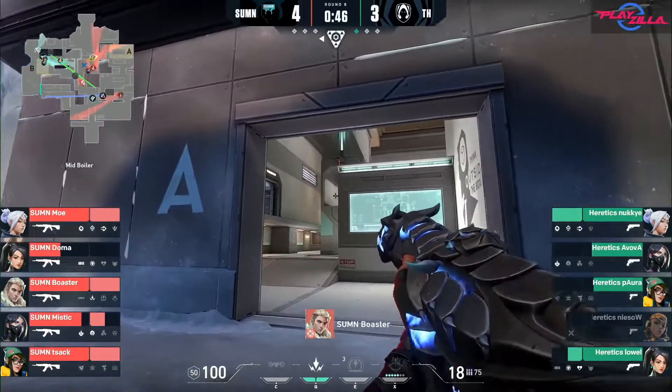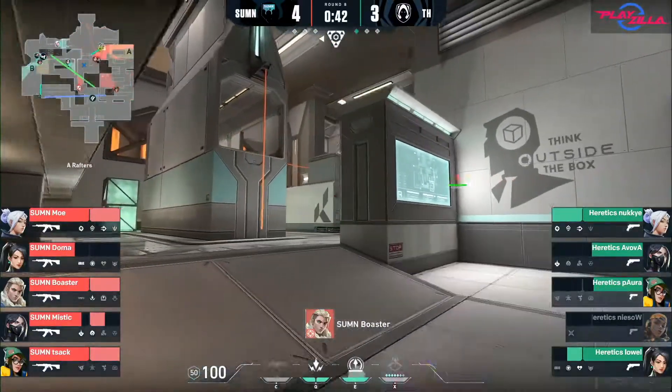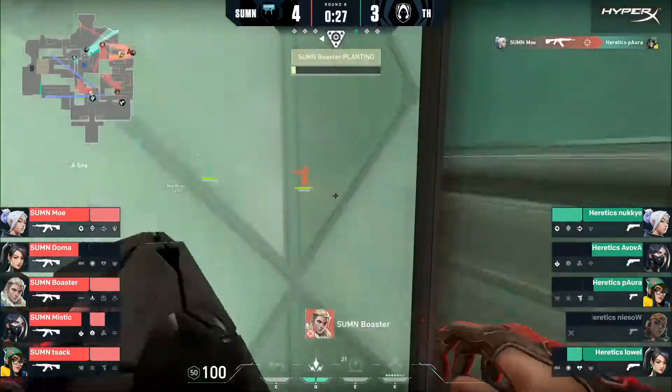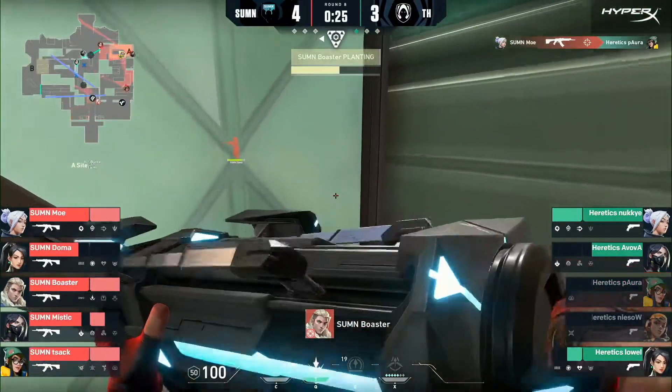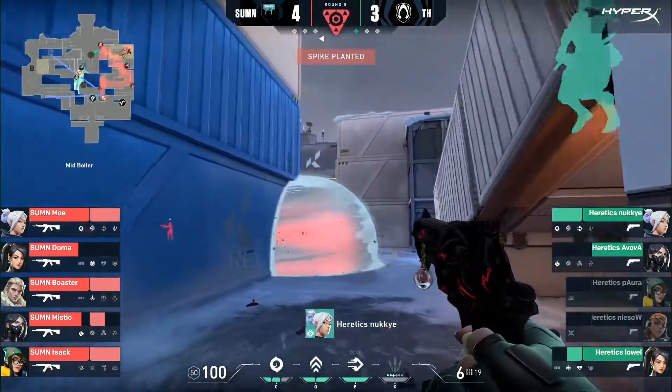Summon push right through to A and plant the bomb while Moe lurks around mid to cut off rotations. Moe gets a kill and falls back. It was a flawless round from Summon FC.